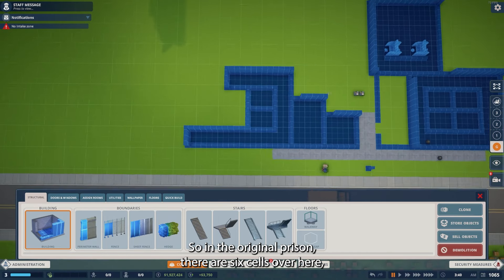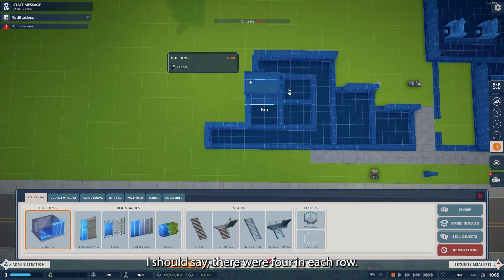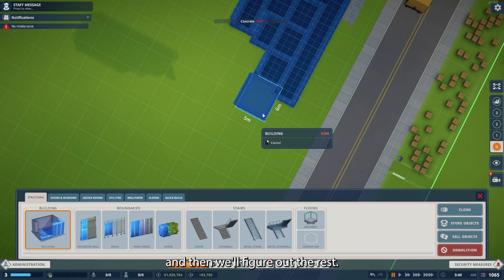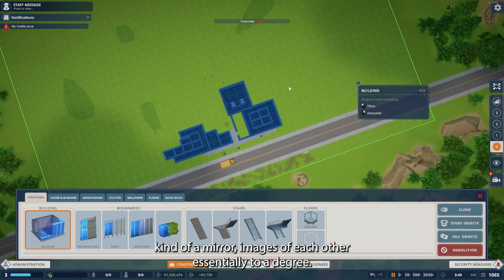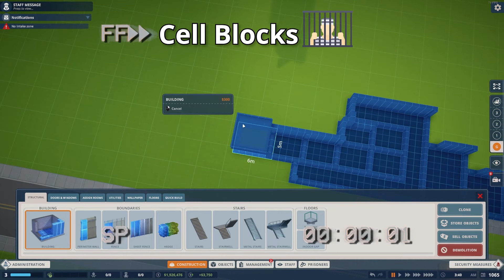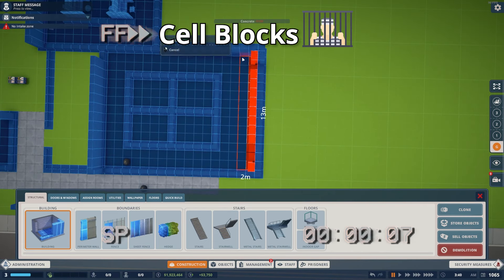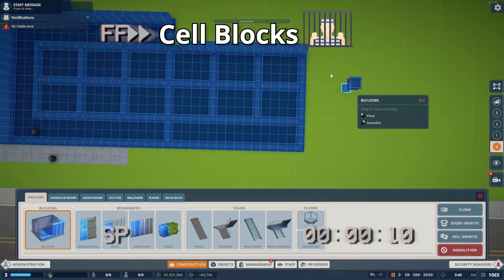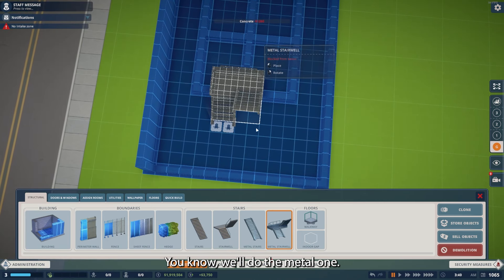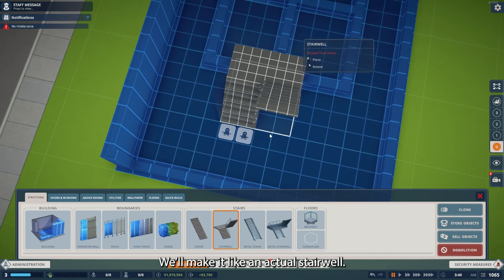In the original prison there are six rows over here with four cells in each row. We're not going to do that exactly — we'll get these placed and figure out the rest. One nice thing is that this side and this side are mirror images of each other essentially. What we should have is a walkway across here — we'll do the metal one. The cells would open at the top, so I think we're going to make it like an actual stairwell.